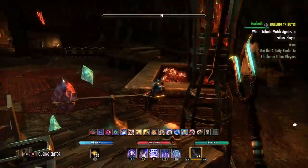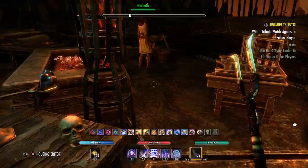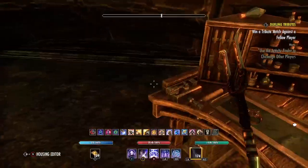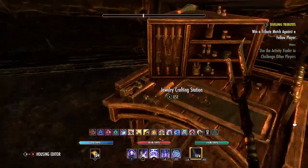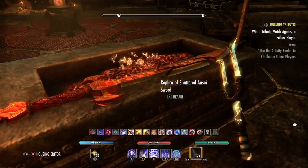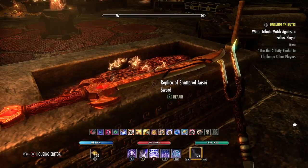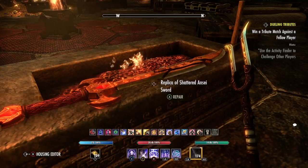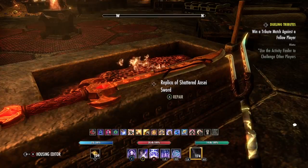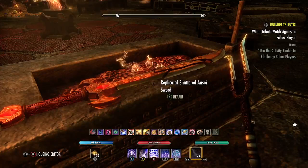And a human skull, because — mages in Tamriel, even in the Deadlands, with their human skulls. A jewelry crafting station right by the fire with a shattered sword — because it's the only sword furnishing we have in the game, and that makes me sad.